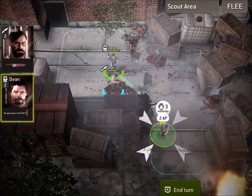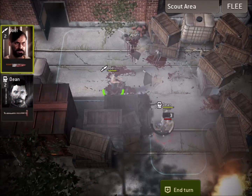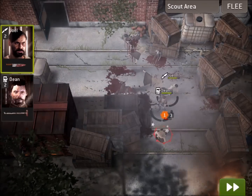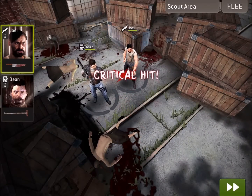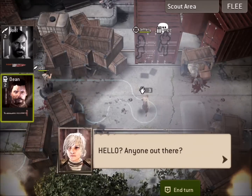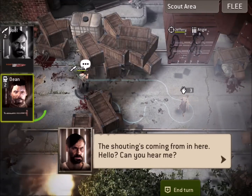Now we've got a level three that we know is around the corner, so I'm going to move Dean around the corner and get that shot in. If you notice, Dean stuns when he hits because he's got that blunt weapon — he's got that pipe. So that's a pretty good tool there.